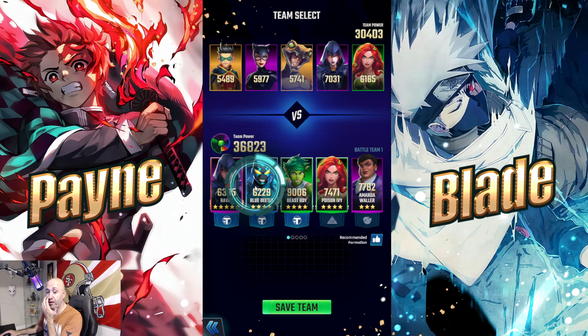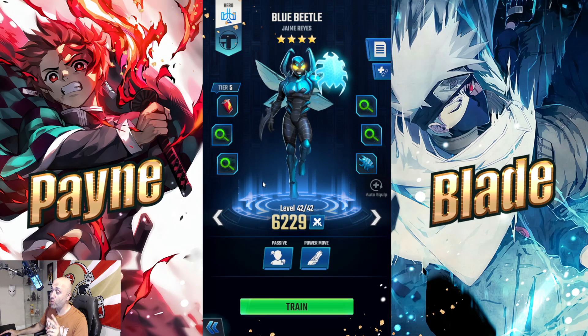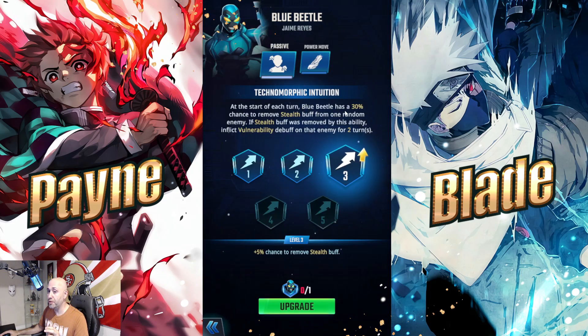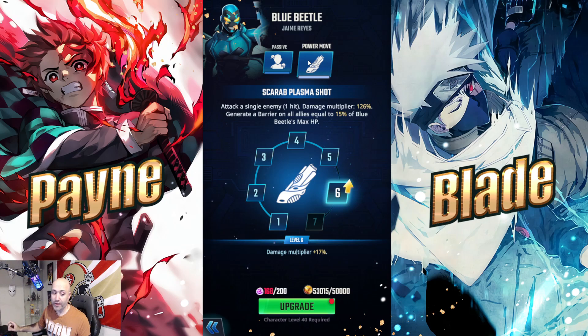Blue Beetle is unique mainly because he's an anti-stealth DPS buffer. At the start of each turn he has a 30% chance to remove stealth from one random enemy, and if stealth is removed, that enemy gets a vulnerability debuff for two turns. Units like Joker, Huntress, and Cheshire all gain stealth — and stealth redirects damage away from them to other enemies, making them hard to kill. Blue Beetle counters that, and layering vulnerability on top makes them much easier to target and eliminate.